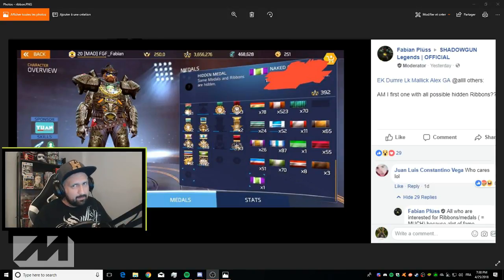What is up guys, Johnny here and I'm back with more Shadowgun Legends. Today we will look at the last hidden ribbon. One hidden ribbon was not found until today — the last one at the bottom. You see purple, white, green, white, purple. Someone posted on Facebook earlier today, Fabian, on the Shadowgun Legends group. He said, am I the first one with all possible hidden ribbons?